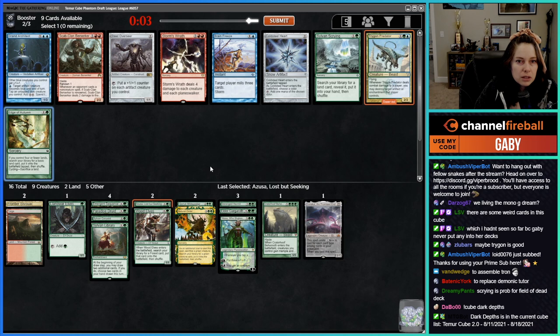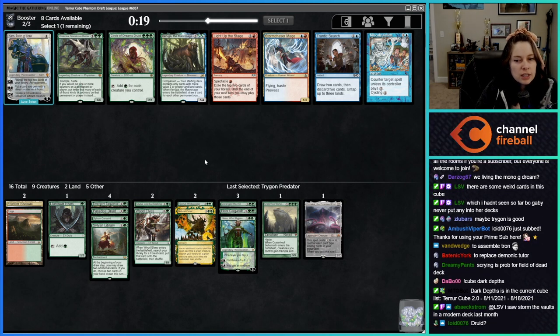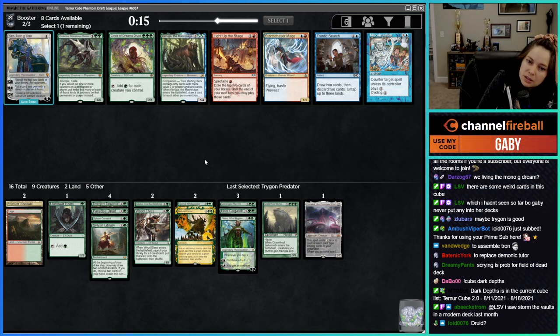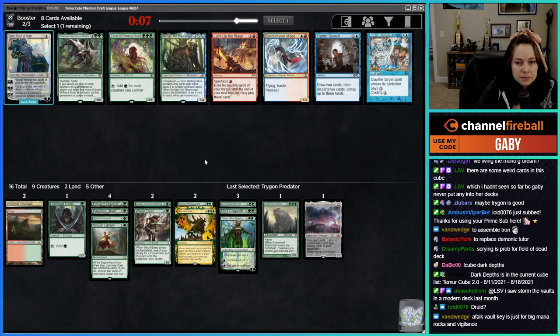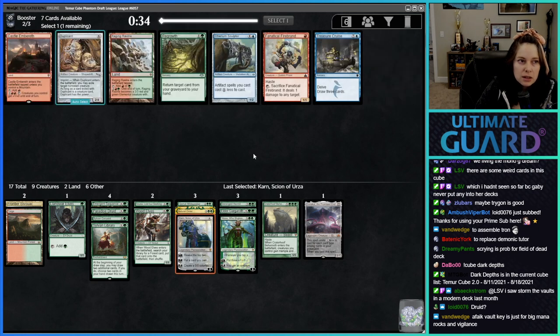I don't think I want any of these cards. I'll take Trigon as a sideboard card. Circle of Dreams Druid or Vorinclex — Vorinclex is probably okay. Sylvan Scrying would make sense for the Dark Depths stuff — I forgot that's in the cube. We'll take Karn I think — for big mana rocks and vigilance, though it's a weird include.